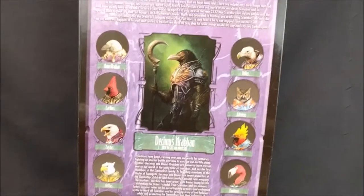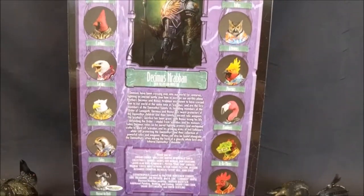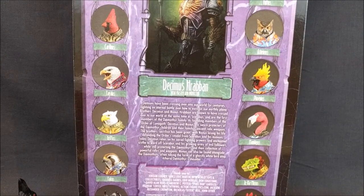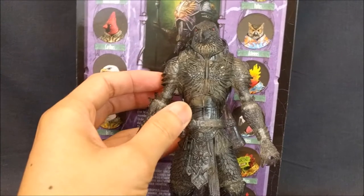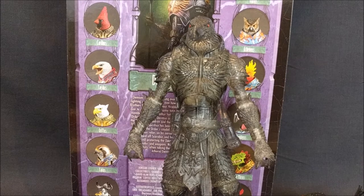This line is called Gothetropolis slash Mythic Legions, and it is basically a line of bird dudes. So you got a raven, a vulture, an owl, a cardinal, an eagle, a phoenix, a flamingo, a griffin, a falcon, a rooster, and a duck. This line is actually independent, made by sculpting company Four Horsemen, which has been around a while working for companies like Mattel making He-Man figures. They polled their fans one day and apparently bird people won.